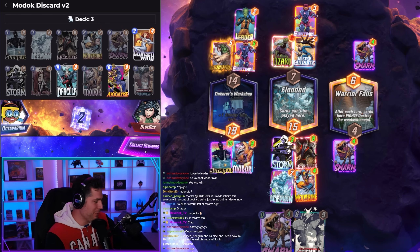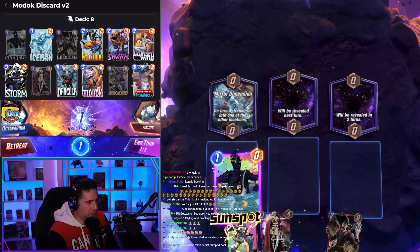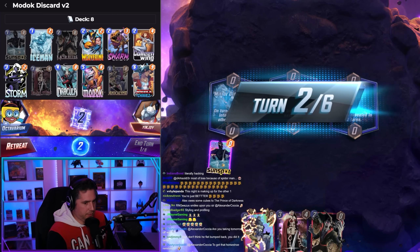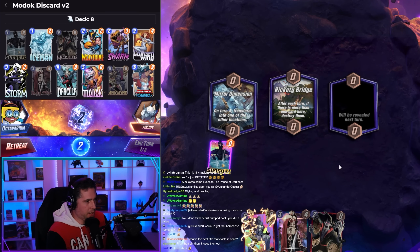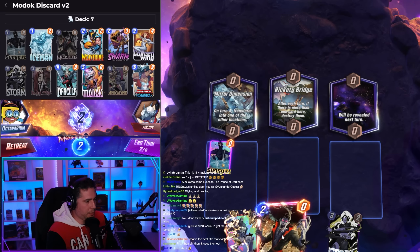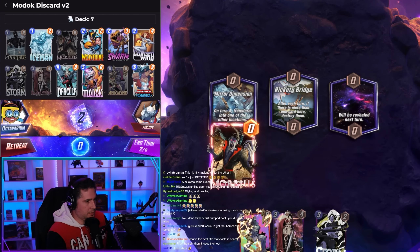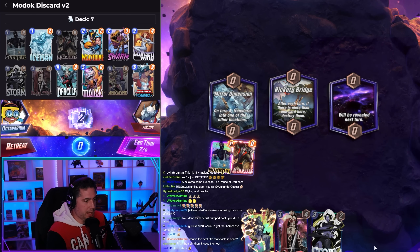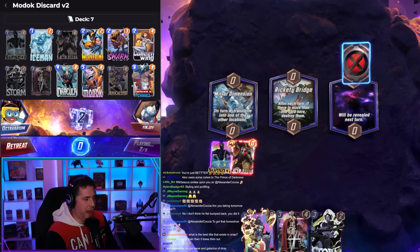This guy snaps on us, but I'm pretty confident with my opening hand. Rickety Bridge — by golly, that sucks. I think I gotta get rid of Rickety Bridge. Actually, clutch play: Storm Rickety Bridge, turn into Mirror Dimension Storm. Oh my gosh, this might actually be a five-head play. Watch this. Morbius here, Storm here — Mirror Dimension takes over Storm. Perfect.